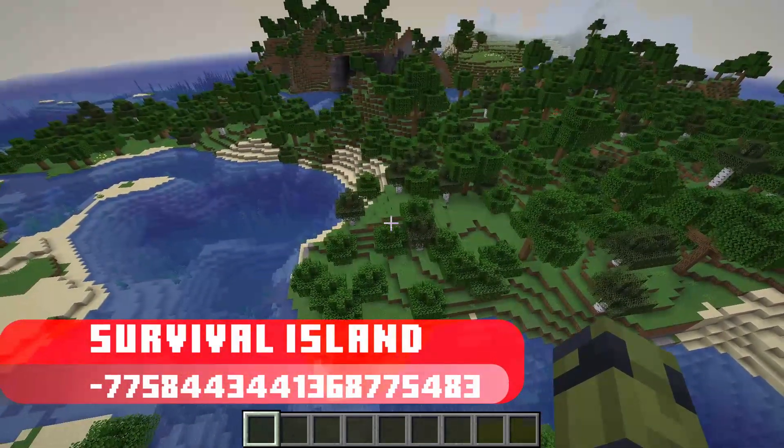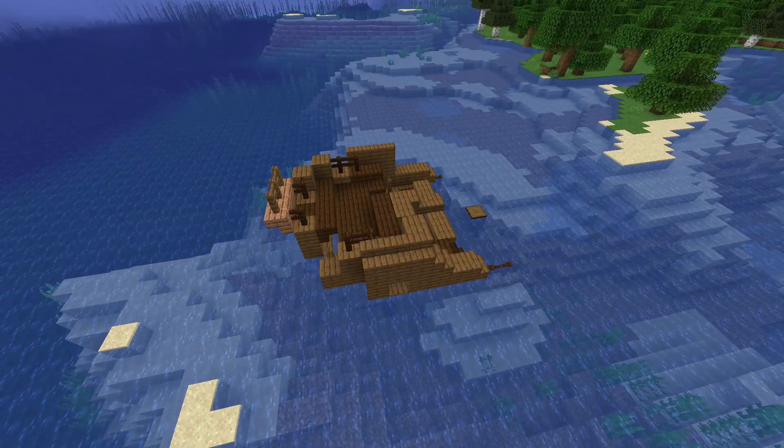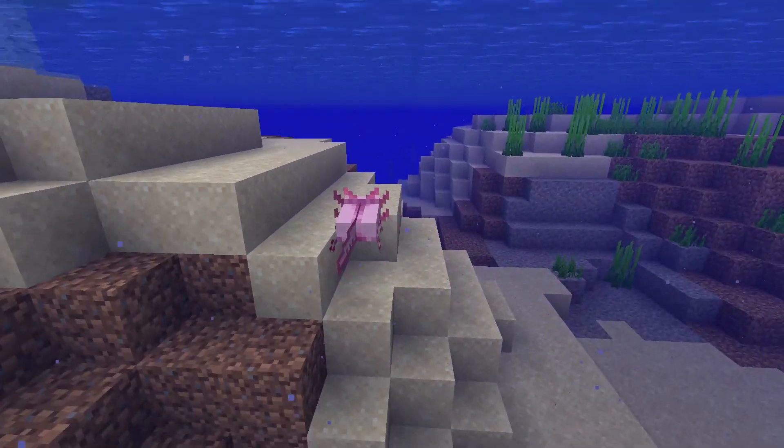The next island has just about everything you need, so you won't even have to go very far. Sunken ships, ruins, and a few axolotls nearby — they are so cute.